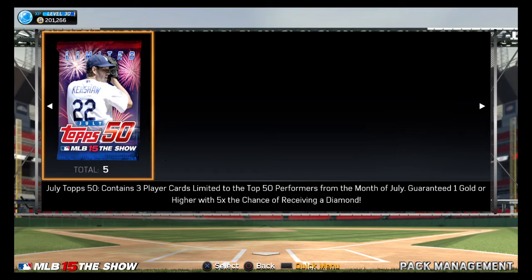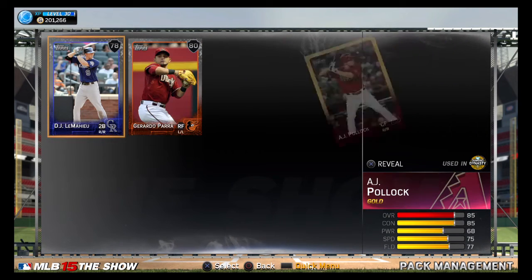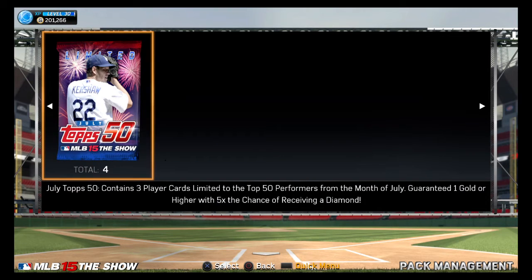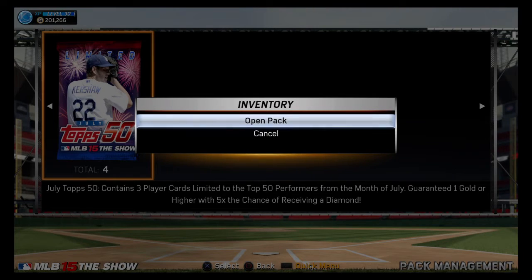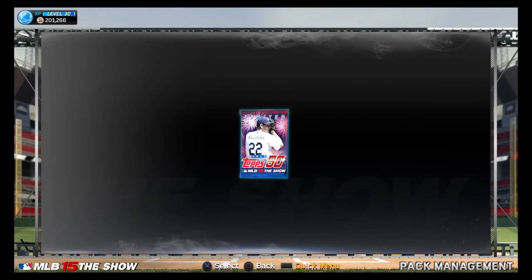All right, so I bought five of these packs here. Let's crack them open. After this, I'll show you what my team's looking like too. Ooh, that's not the greatest. Yikes, AJ Pollock - that's a bit of a waste there. I'll show you my team after too so you can see my team is basically the best it can possibly get, unless you guys have any suggestions.